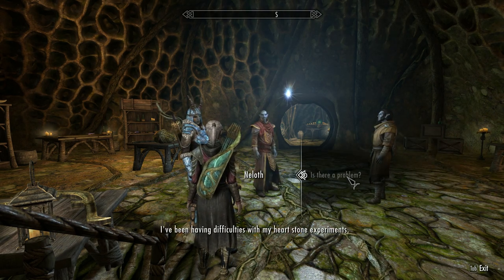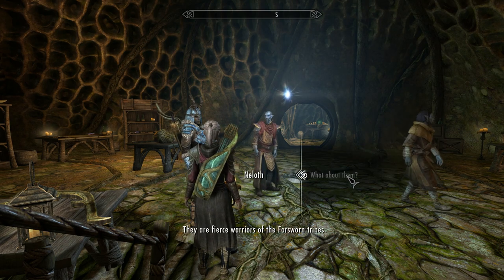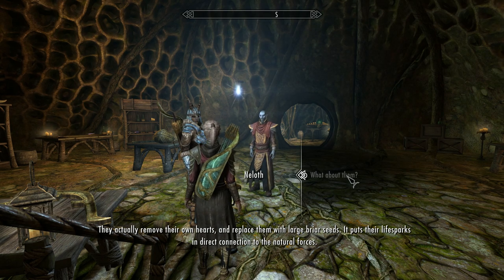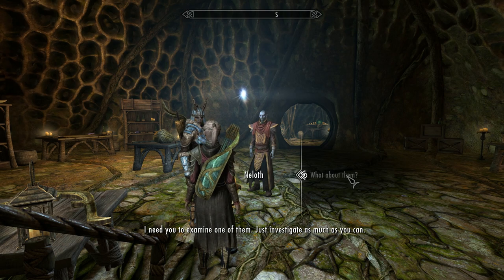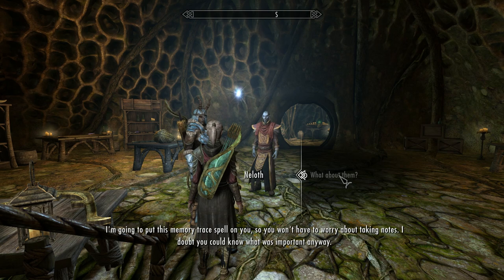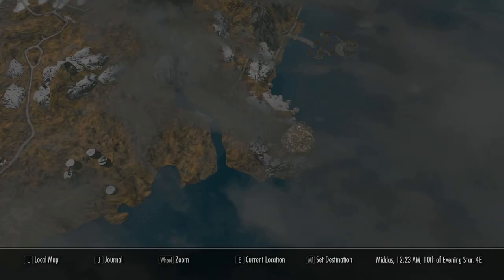Niloth explains that briar hearts are fierce warriors of the Forsworn tribes who remove their own hearts and replace them with large briars, putting their life sparks in direct connection with natural forces. He needs you to examine one, and he puts a memory trace spell on you so you won't have to take notes.